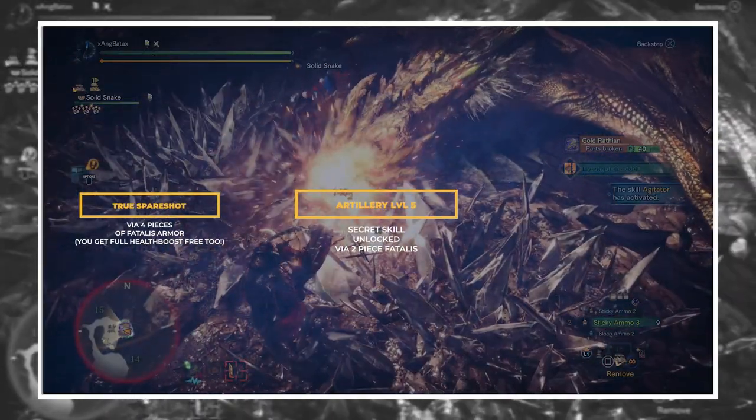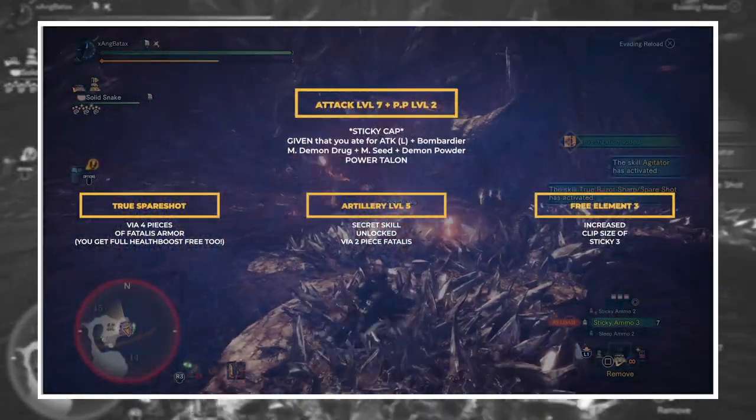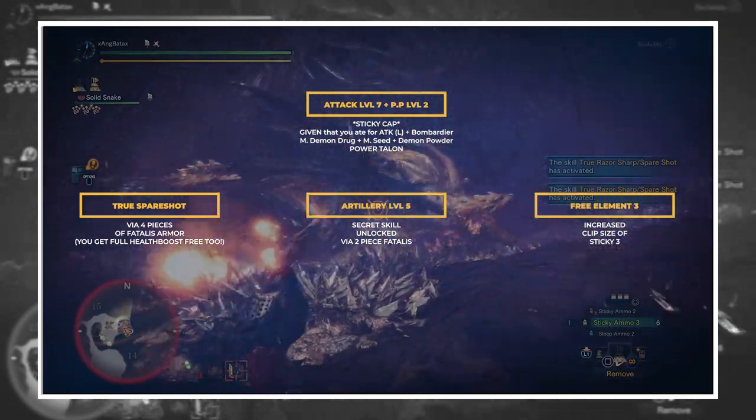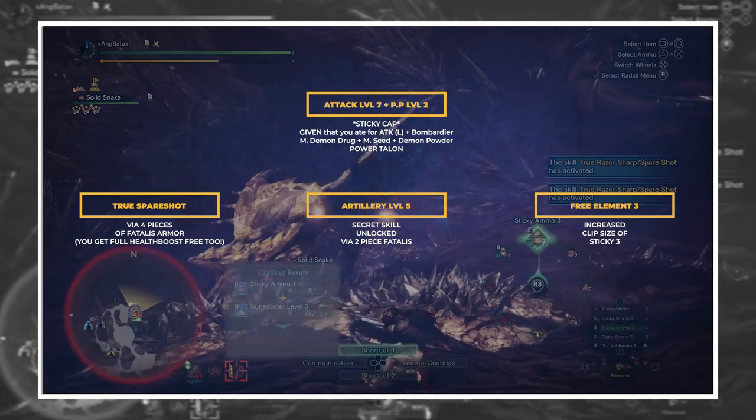True Spare Shot via any four-piece Vitalis combination. Artillery level 5. Free Element level 3. Attack 7 plus Peak Performance level 2.